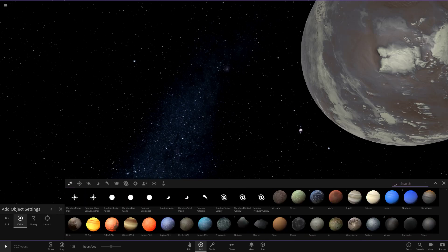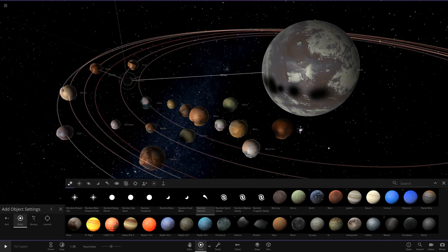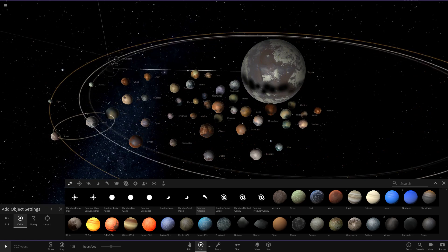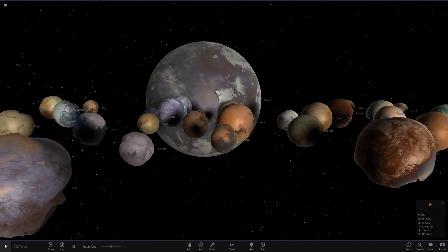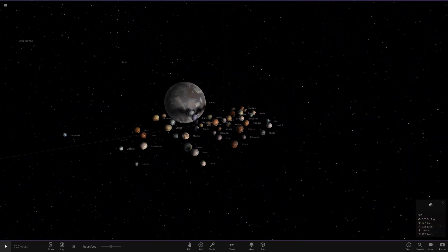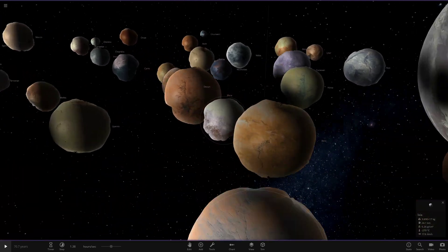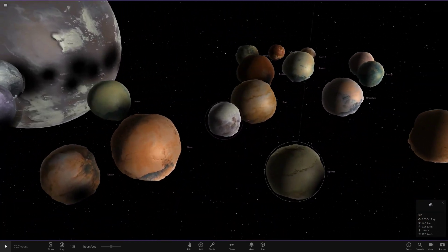Either way, the fact that regular asteroids have now had this change is really awesome. Every single one we spawn will be different. This will make custom solar systems really interesting — everyone who likes to use asteroid moons can now fully customize them with interesting color and shape combinations. Most of them do look fairly spherical, with craters and stuff, but this is definitely a step in the right direction.